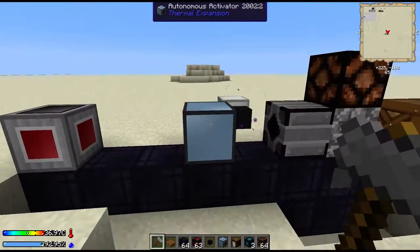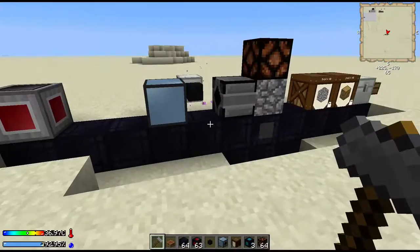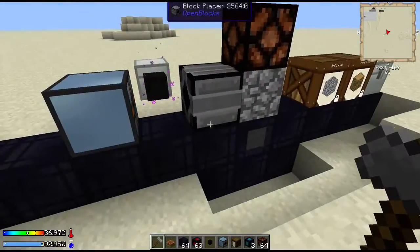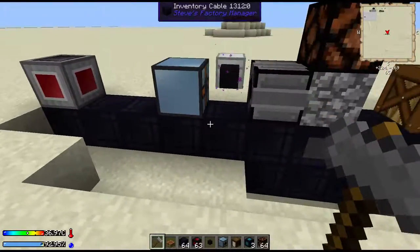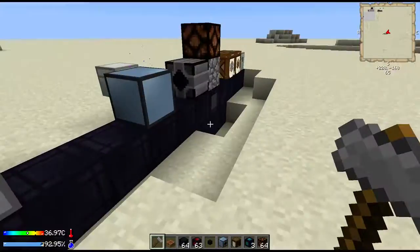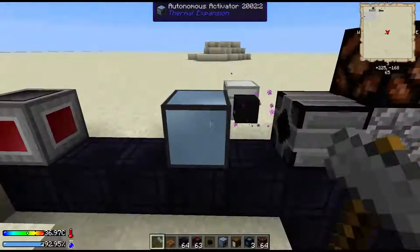So starting off, you do get an autonomous activator. Now early on you can use it to auto-sieve. There's some videos out there on how to automate the sieving process using Steve's Factory Manager — I know Funshine X has done it, and I believe the Steve's Factory Manager mod author did one as well. So since you only get one to start off with, if you automate the auto-sieve using the factory manager, that'll allow you to use your autonomous activator to create an auto-hammer. So we've got an autonomous activator with hammers in it. Let's take these out and I'll show you the whole thing.